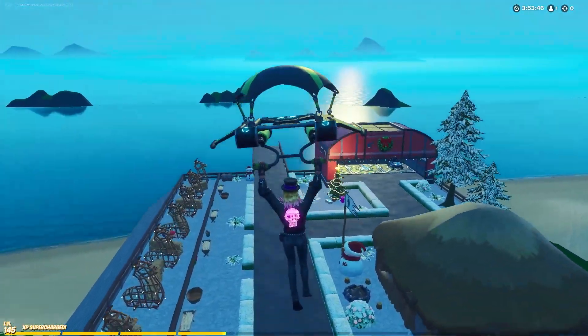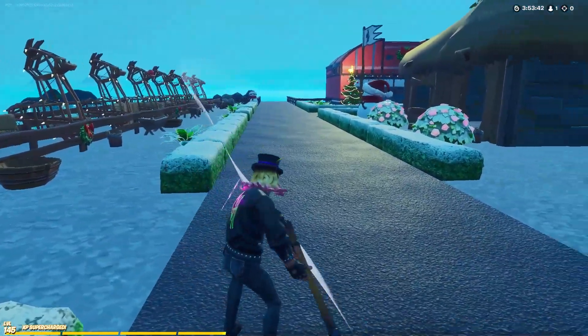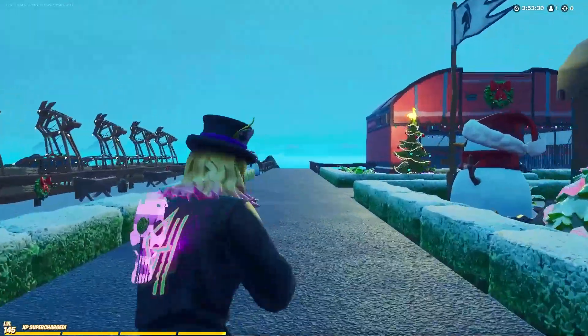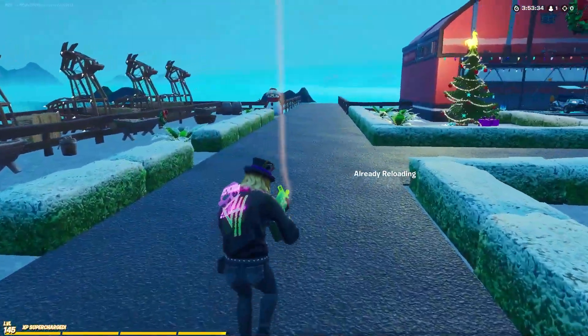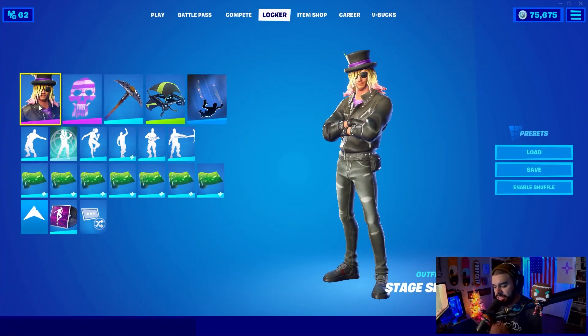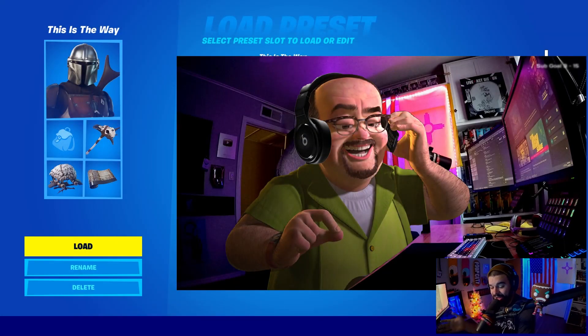Then obviously the Bubbly wrap. In this gameplay you're going to notice a pretty nice balance of green and pink. I don't like to wear a lot of green on Stage Slayer himself for the back bling and harvesting tool, but I do like to use it on my glider and weapon wrap. It ties together very well — not too overpowering in any particular color.